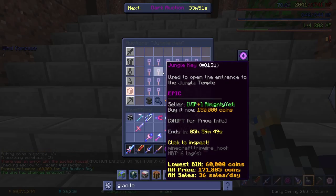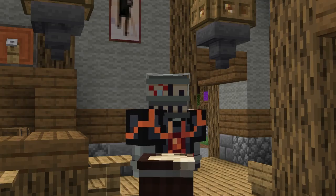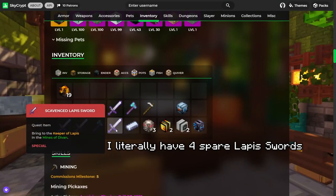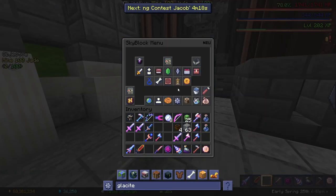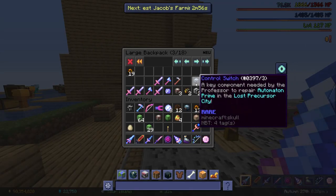My tips for the jungle temple would be to just buy the jungle key off the auction house. Alternatively, you can look for a key guardian or trade in 100 sludge juice at the jungle shop, but those are both pretty time consuming. For the Goblin King and Queen, I don't have any tips really — it's pretty straightforward. For the Mines of Divan, I recommend asking in chat if anyone wants to trade. Chances are you have a lot of one item and someone else has the last item you need. You can't literally trade these by the way, so just drop them on the ground to trade instead. Also, the treasure chests always spawn on the ground — don't go looking on top of the piles for them.